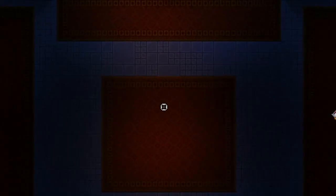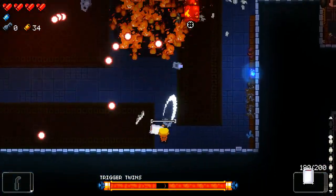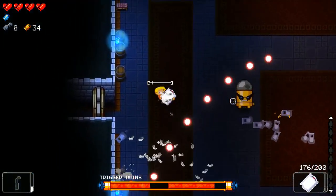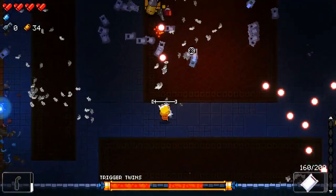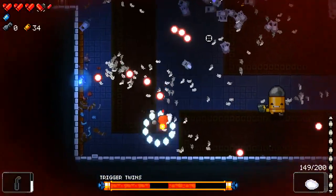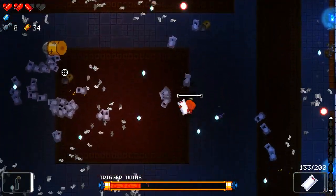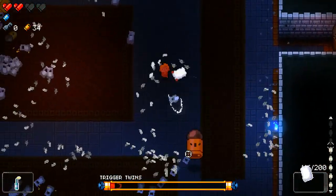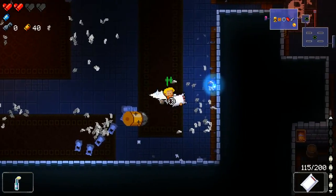We've got the Trigger Twins. I wanted to try taking them down equally — one goes into a rage once you kill his brother. So I wanted to take them down at the same rate, but that obviously didn't happen. I got hit once, and then again, and then again, so now it doesn't really matter anymore. And that's the ice from the Heart of Ice triggering.